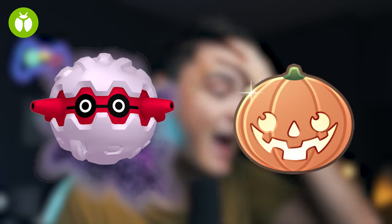Shadow Joltik evolves into Shadow Galvantula, which is good in the Great League and Ultra League. Shadow Pineco evolves into Shadow Forretress, which is pretty good in the Halloween Cup.